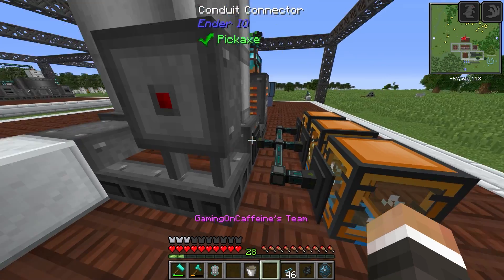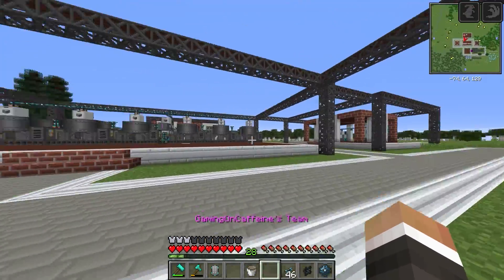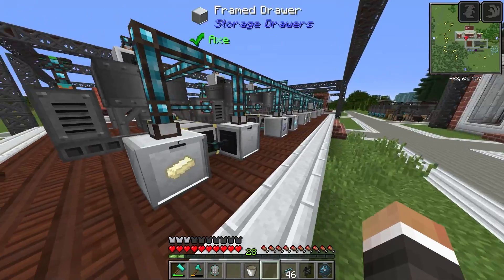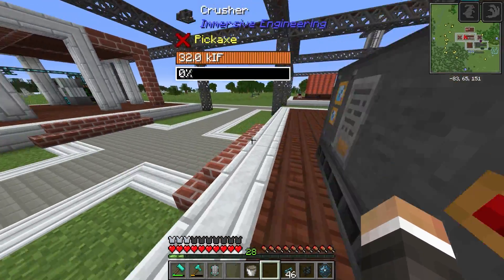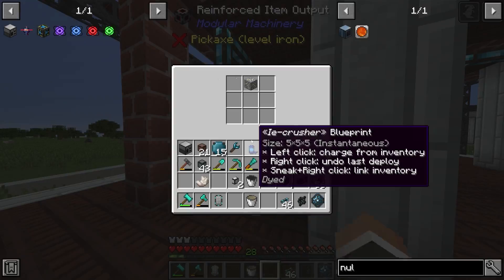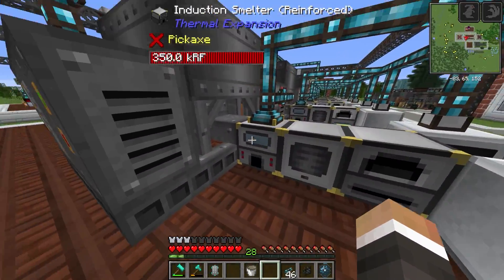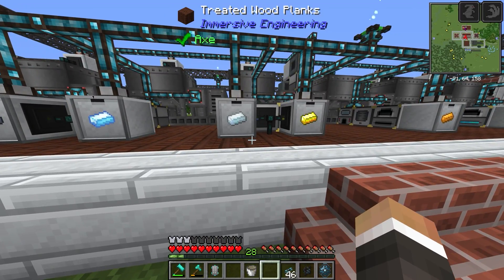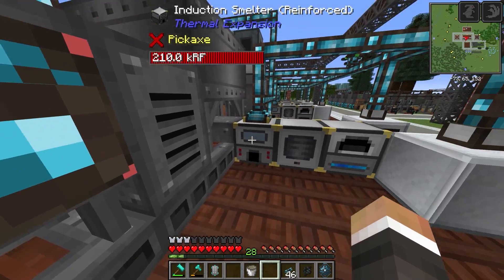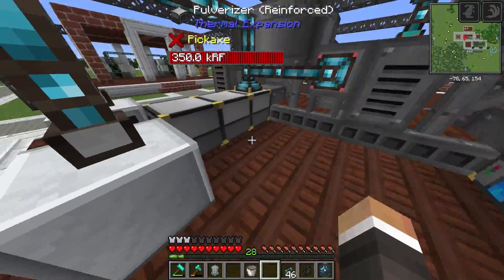The final piece of this setup is to get a nullifier to delete any excess. We don't have tin coming through yet because we're processing all of our nickel into ingots first - only once we get through all the nickel will we start getting tin. Twitch chat suggested it might not be a bad idea to double up on ore processing, since the whole system gets bogged down on one type of resource. This one's just making platinum, this one gold, and this one nickel.